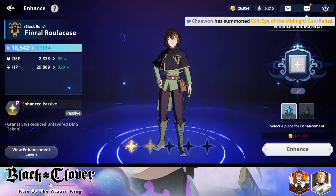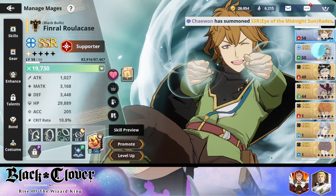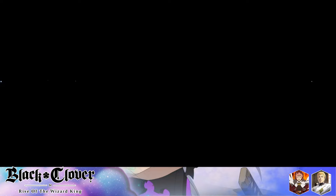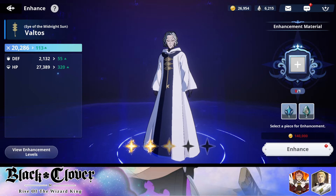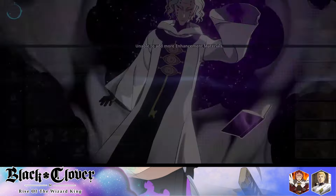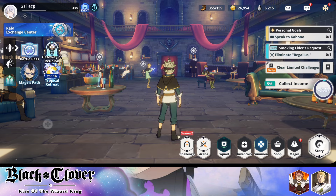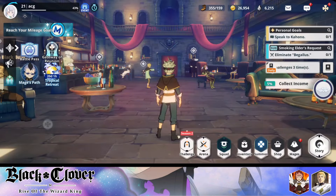I didn't get any dupes for Fineral — wait, I don't have Fineral, I need Voltus. I do have some dupes — two dupes and one more. I can max him out! That's perfect. So I'm going to be maxing him out, but I need gold. The best way to get gold is... I don't really want to farm gold actually.